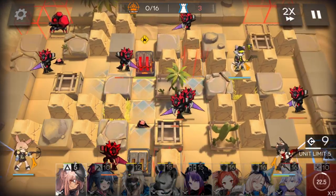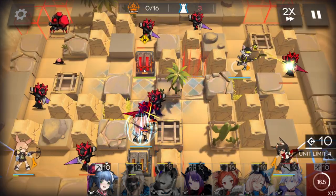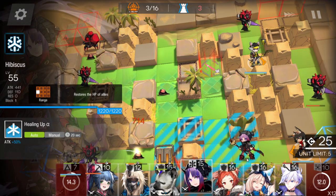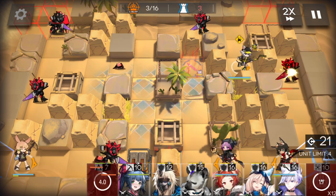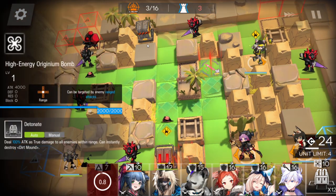Here — you have to block the red one. Wait for the second one to come into the bomb's attack range, then use the bomb to kill them together — all three. After this, prepare the medic here. Wait for deployment points. This time, place the bomb here so you can destroy this tile later.